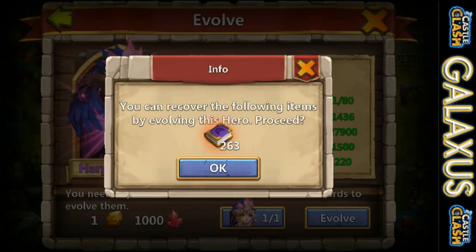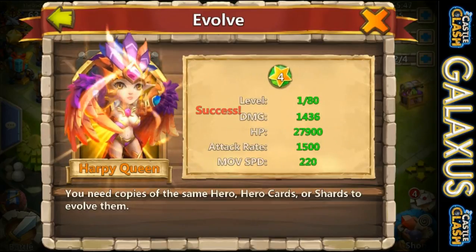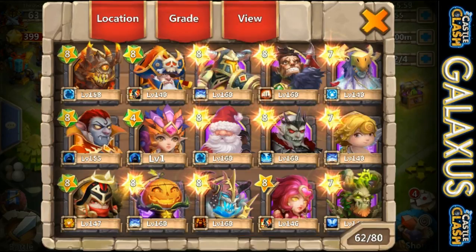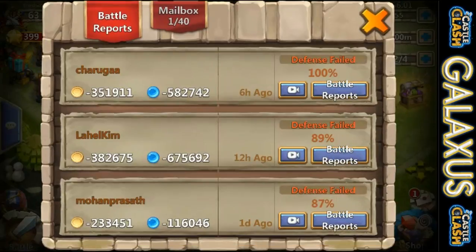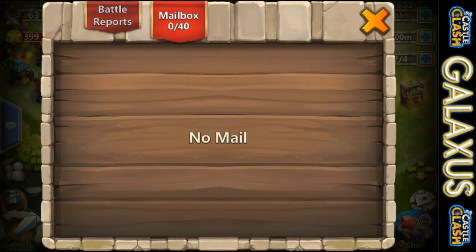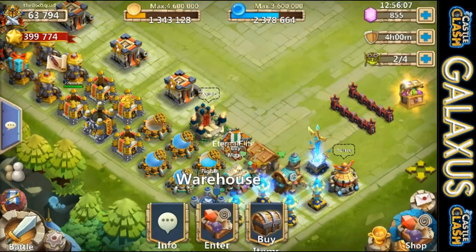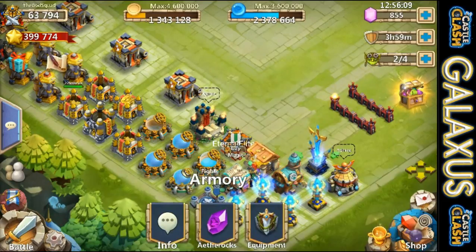We get 263 books — oh my goodness! Harpy Queen evolved, there you go! So we're gonna have to sweep her back up to 505 Enlightened. We're not gonna do that right this moment, but we will bring her back up a little bit. Right now let's go claim these 263 books. Our stack is now looking pretty nice at 328.